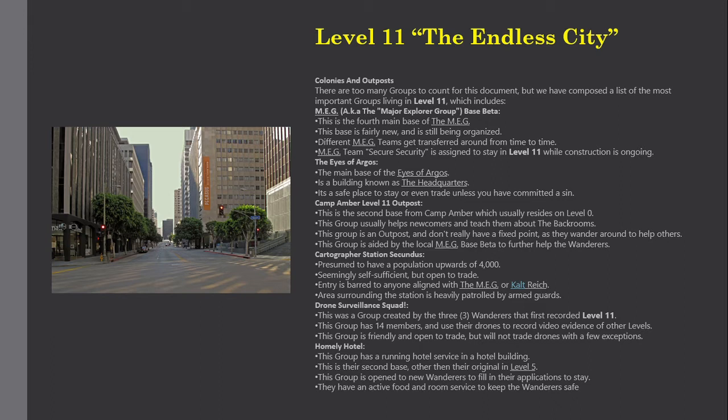The Eyes of Argos: the main base of the Eyes of Argos is a building known as the Headquarters, which is a safe place to stay or even trade — unless you have committed a sin.